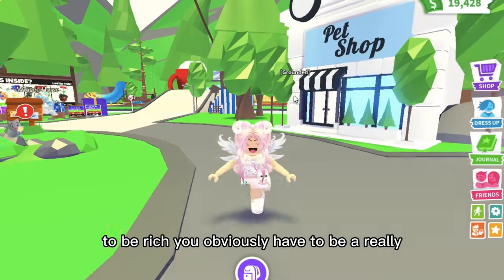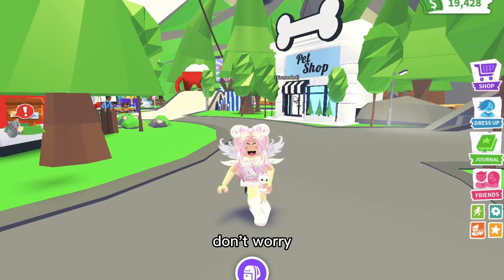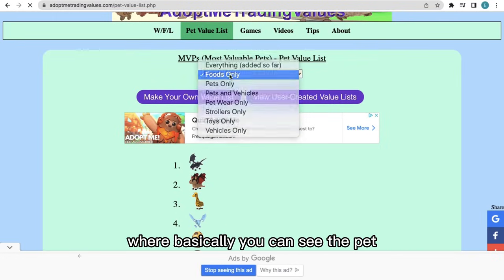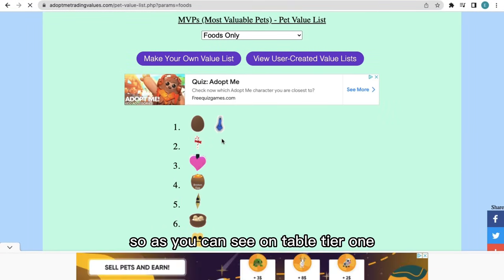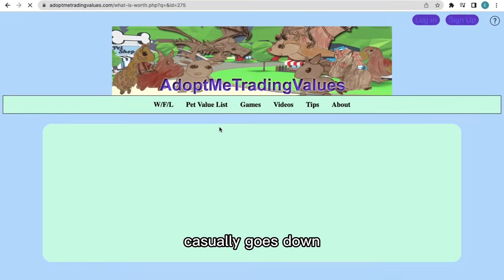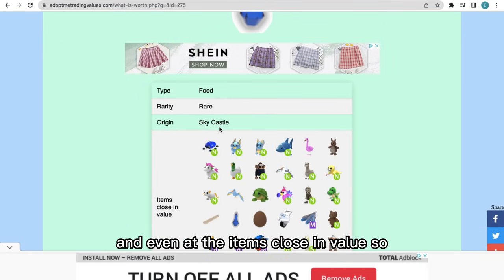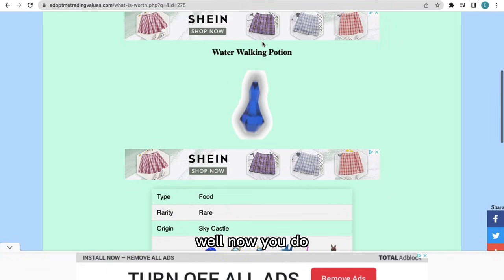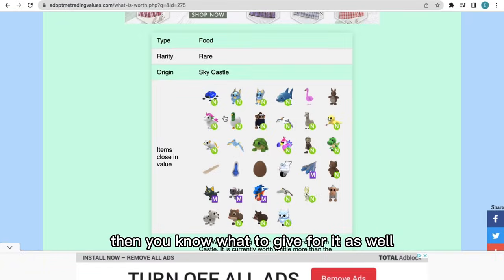To be rich you obviously have to be a smart trader, and if you don't know pet values, don't worry — there's a really good website called Adopt Me Values where you can see the different values for pets. For example, on tier one we have the chocolate egg and a water walking potion, and it goes down from there. If you click on a pet you can see what it's about and what items are close in value — so if you don't know what a water walking potion is worth, now you do, and you know what to give for it too.